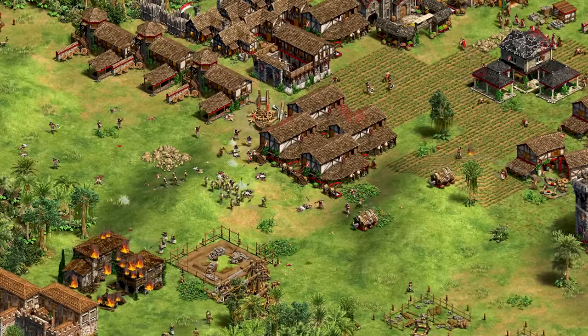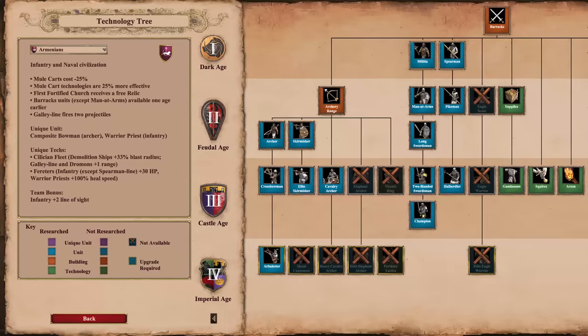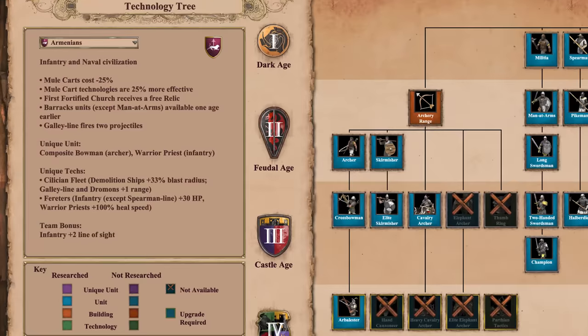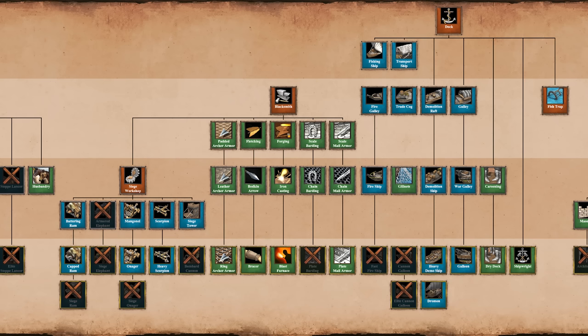As an infantry civilization, it's only natural that the Armenians' barracks shine. And boy does it shine. Barracks units, except spearmen, are all available one age earlier. This means that you can have longswords and pikemen in the feudal age, and two-handed swordsmen, champions and halberdiers in the castle age. They also have all the other infantry upgrades from the barracks, but naturally no access to eagle warriors. As expected, they also have all the blacksmith upgrades required for infantry.